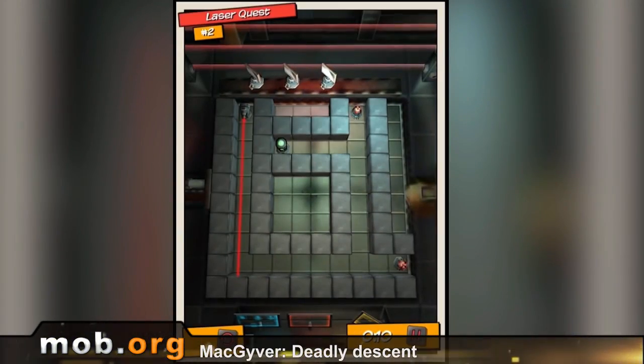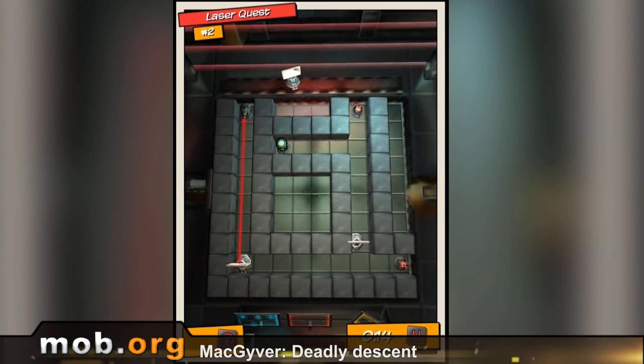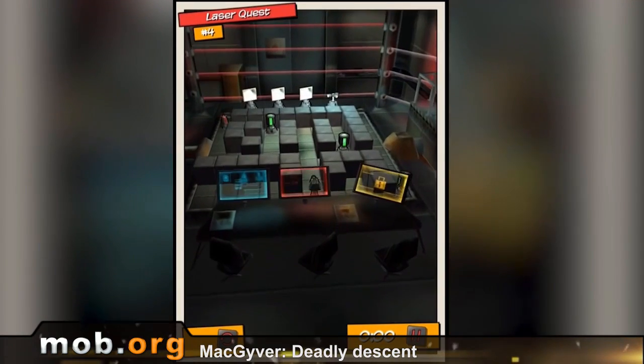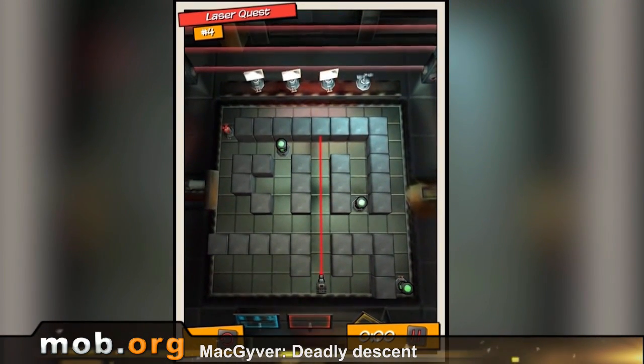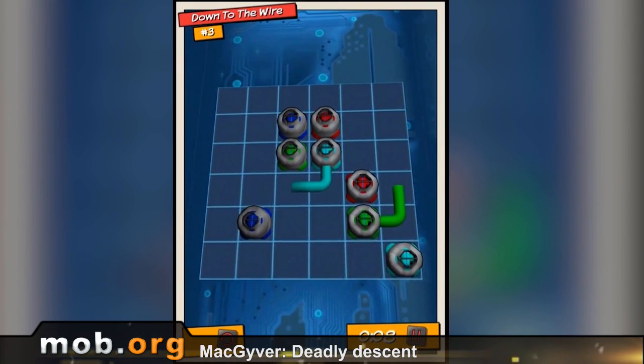Next game is MacGyver Deadly Descent. Here we play as the legendary MacGyver who does all sorts of cool things like penetrating enemy bases and so forth, hence the game genre. Yes, it's a puzzle. There's no real action here as such, but there is a plot supplied in the form of comic dialogues and a bunch of puzzles like turning off a laser alarm. Puzzles are different and become more difficult the more you play. The graphics are 3D and sometimes aren't bad, so if you love exercising your brain, give this one a try.